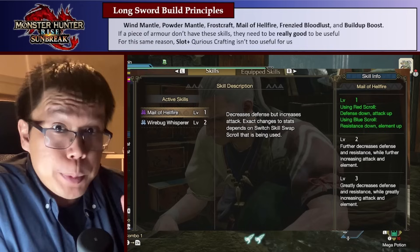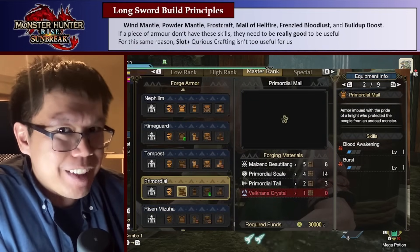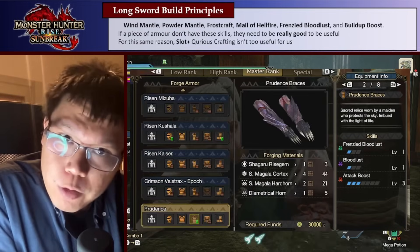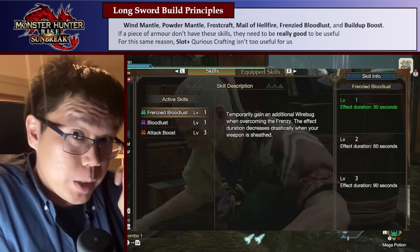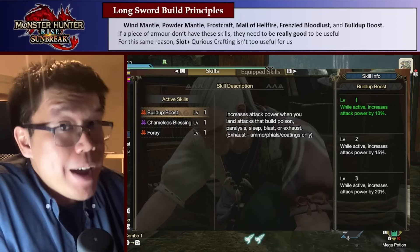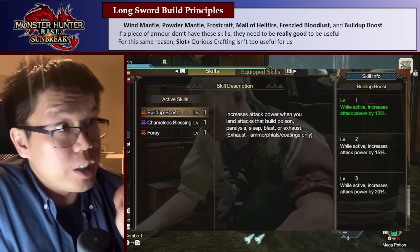These skills include Wind Mantle, which you can only get from Risen Kushaldeora; Powder Mantle from Risen Teostra; Frostcraft from Vel'Kana; Mail of Hellfire from Scorn to Magna Malo; Frenzy to Bloodlust from Risen Shigaru Megala; and Build-Up Boost from Risen Camellios. All of these skills are really, really good. But because we can only get them from specific armor pieces or Curious Crafting, we want to fit as many as we really can. With only five armor pieces and each getting a Curious Crafting, we can reliably get about ten of them — but there are a lot more than ten skill points here. So if we ever want to use a piece that doesn't have any of these skills, it needs to be really, really worth it.